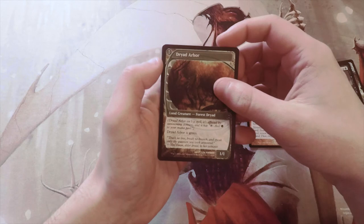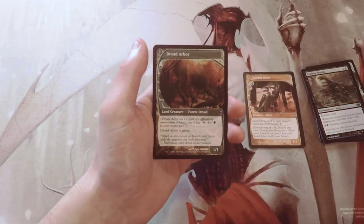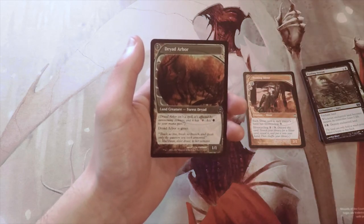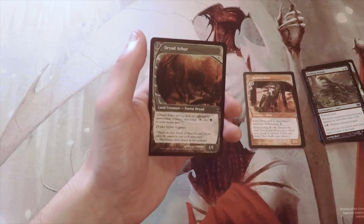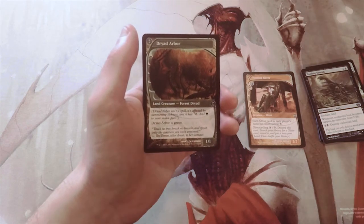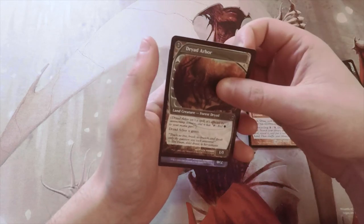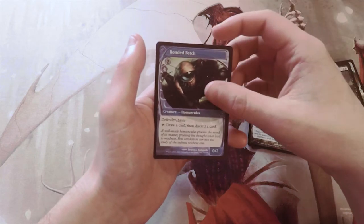Our second uncommon is Dryad Arbor — a really interesting card. At the time of recording, there was an issue about whether the From the Vault version should be banned or legal in tournament play, because it looks so much like an actual Forest. I don't know if they've reached a verdict by the time this video is released, but I think the argument is a little silly — you should be accountable for the cards that are there. Also: Bonded Fetch.